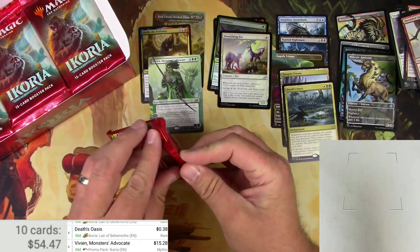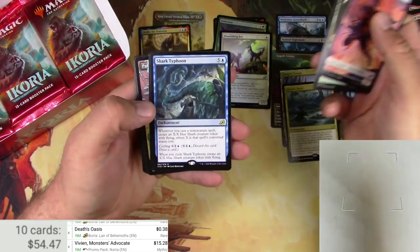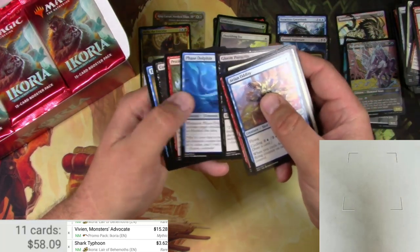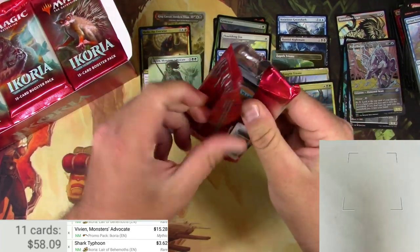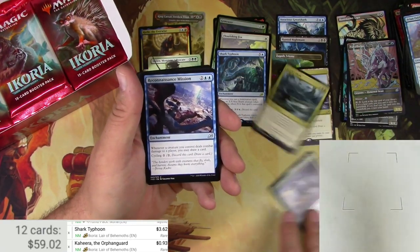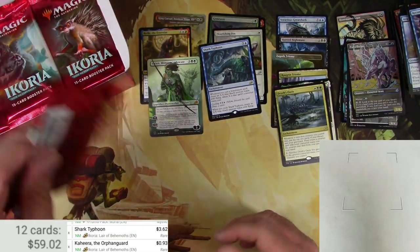Moving along, crunch for time as usual. These packs are now a mystery to me — I've had trouble opening them on the side, I've had trouble opening them upside down, I just have trouble. Got a Shark Typhoon — cannot be scanned either — $3.62, pretty decent, and a Parcel Beast. Got a Kahira, the Orphan Guard, and cards flipping everywhere. Also a Gnar.